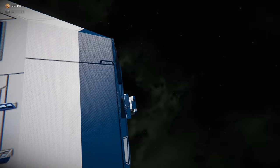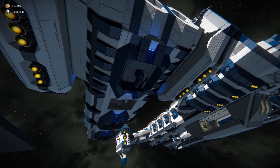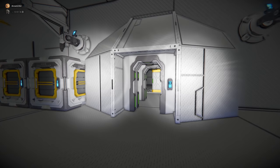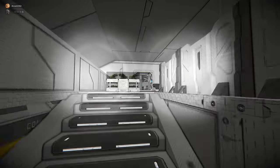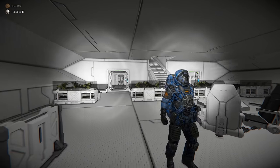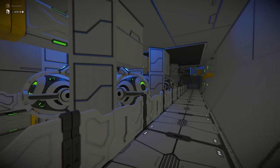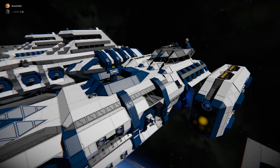You can gain access through the cargo bay at the bottom or through doors on the side. The plan for the interiors was to make them look as lived-in as possible, so you end up with everything you need — a lunchroom, engine room, rooms for the basic crew on the ship. We're going to move on to the next ship.